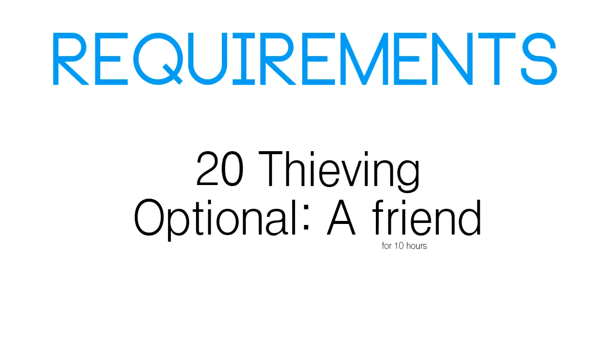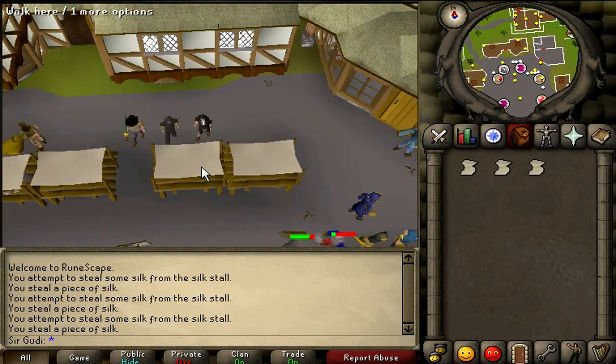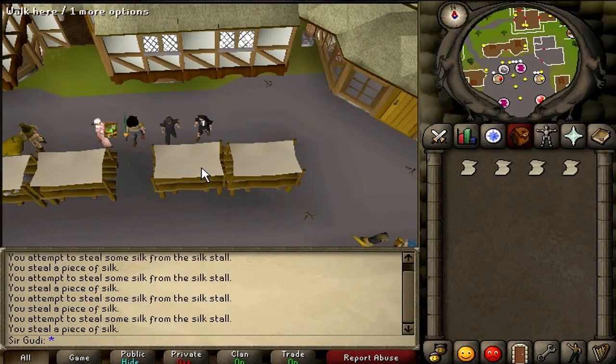The requirements for this are 20 Thieving, and if you want to speed up the process a bit you can also have a friend help you. This method is actually very simple. All you need to do is go to Ardougne and steal silk from the silk stall, running back and forth from the bank and banking any that you get.